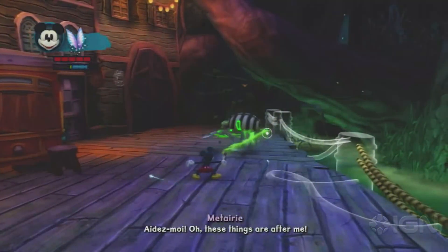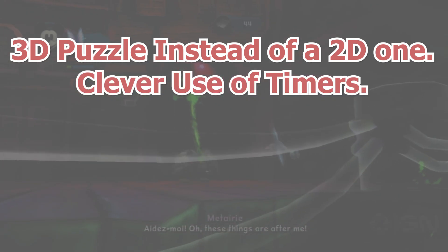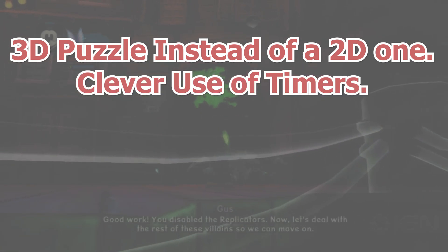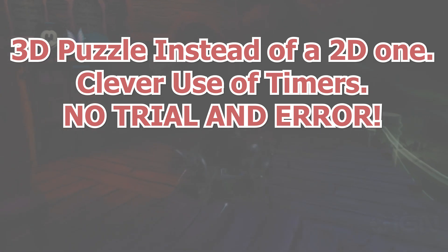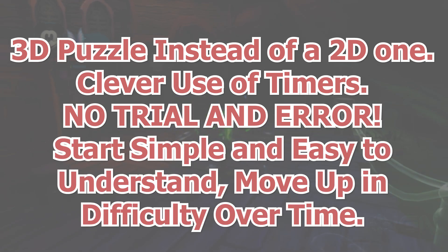A 3D puzzle instead of a 2D one with very simple models can increase the immersion tenfold. Using timers in specific points, such as if you've got to run away from something — and don't put the timer on the screen. Use mechanics, techniques and sound to tell the player that they are being timed. Just don't make trial and error puzzles; no one likes them. Start your game off with simple but not too easy, not too difficult puzzles, and incrementally increase the difficulty per level.